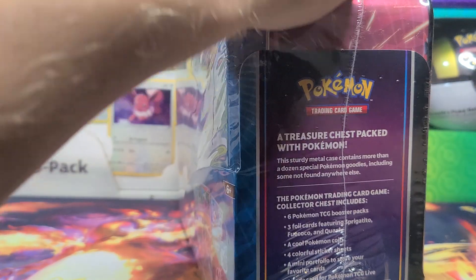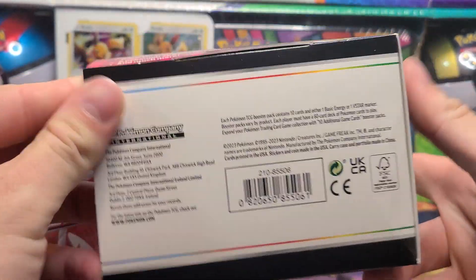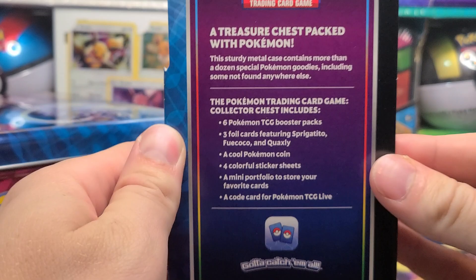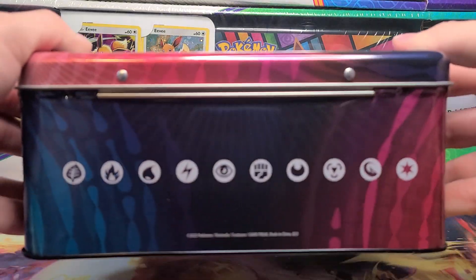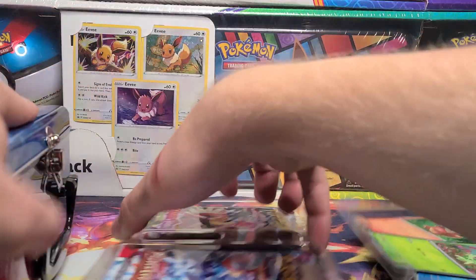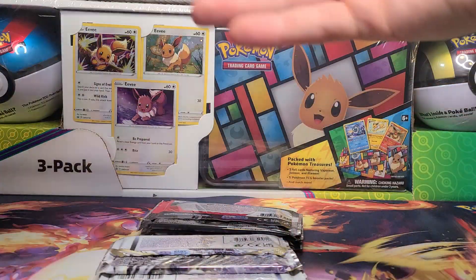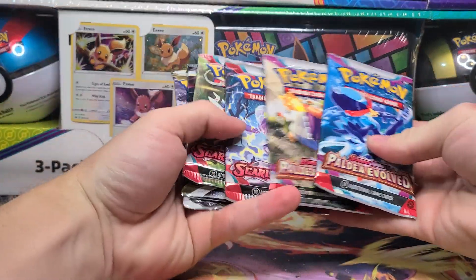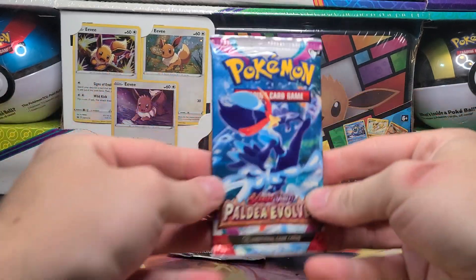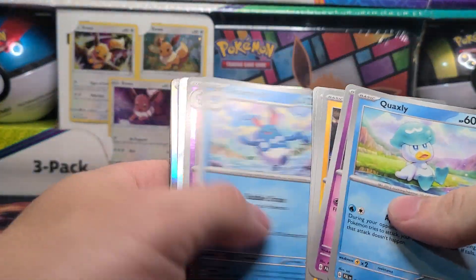We will not bother going through all of the common and uncommon cards — it will be a moderately quick video. We're just looking at the packs. No actual way to tell what print run or anything has what packs, but that's all we need. We're saving Silver Tempest for last to hype it up a little bit, hoping at least one of these stores will have sent us some of the god pack cards.